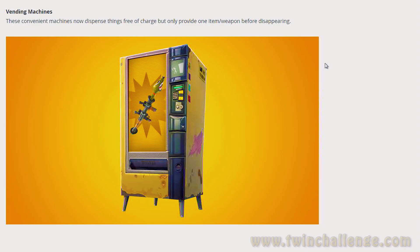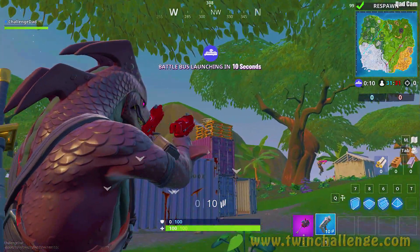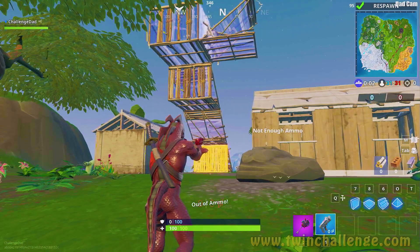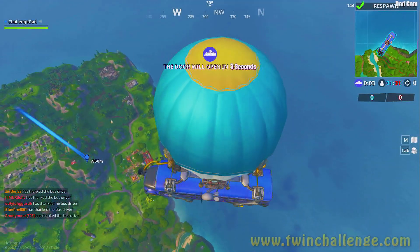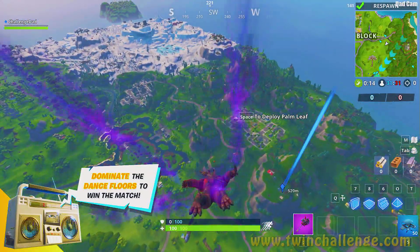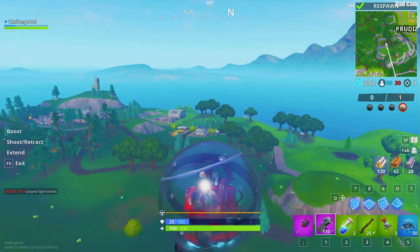Vending machines now dispense things free of charge but only provide one item or weapon before disappearing. I believe they instituted this because of the reduction in materials — we're now maxed out at 500 for each material: wood, brick, and metal. The items in vending machines allow you to choose one item and then it disappears, so choose wisely.